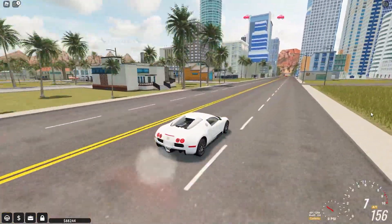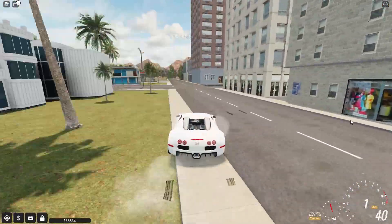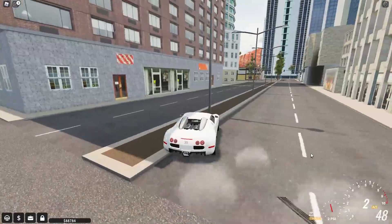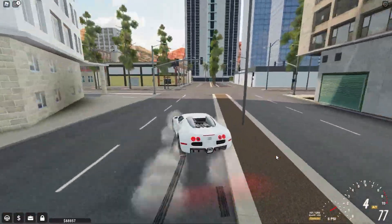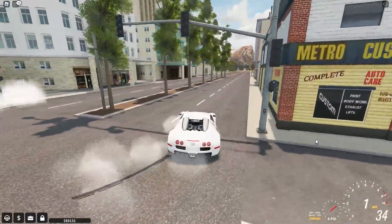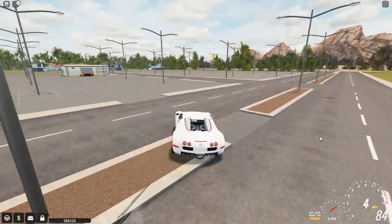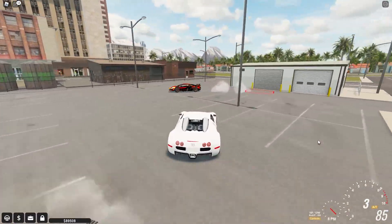I guess I'm gonna have to just have this Bugatti instead of the Hennessy Venom. Let's actually go customize this. I can't believe I just went straight through that tree. Look at how fast this car already is. We're literally drifting around every turn because this is just that powerful.